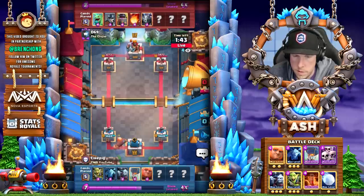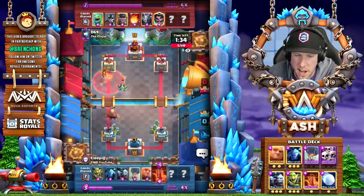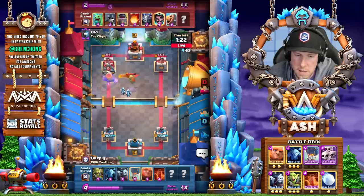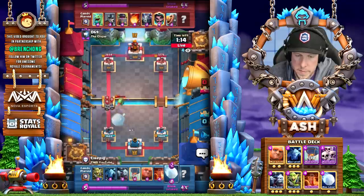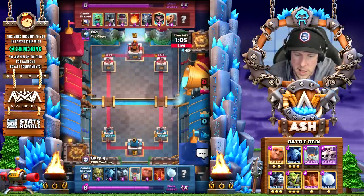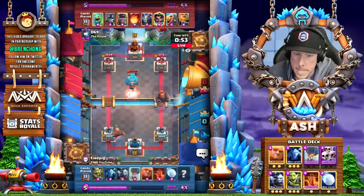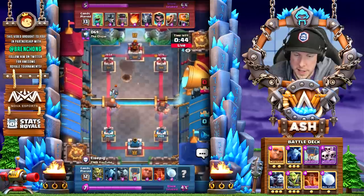Getting a little bit of chip before double elixir and hoping to bait out one or two of the air cards onto the tower. I've noticed you cycle balloons in the back sometimes - is that because you just have nothing else to play? Cycling balloons in the back allows for another balloon at the bridge, but also because I can bait out all their air cards and then go the other lane - it gives me the most options possible. Snowball really comes in clutch - I don't think you can get away with this deck without snowball. The knockback is probably the only thing that makes this deck work.